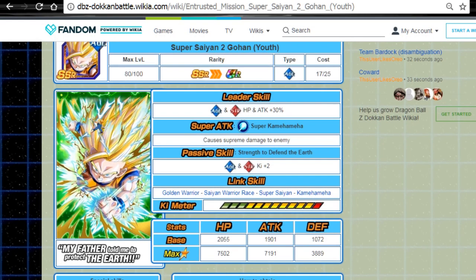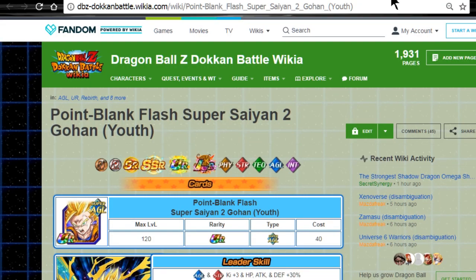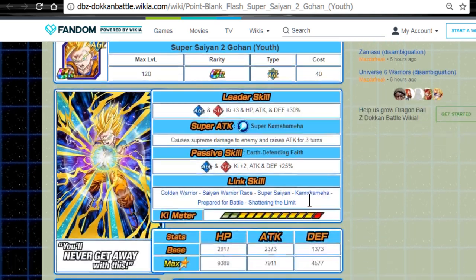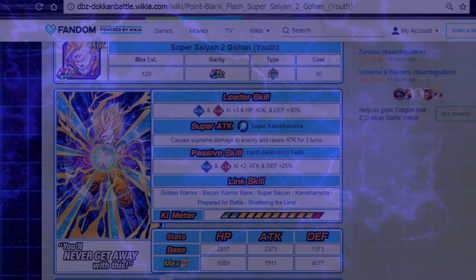Once you Dokkan awaken him, you get Point Blank Flash Super Saiyan 2 Gohan Youth — he is really good actually. He's a really good support unit and a decent damage dealer on a mono Super Saiyan 4 Vegeta team. That's it guys — I just wanted to go over that with you real quick. Stay tuned, I'll be doing more content this week. Hit that sub button if you're new and I'll catch you guys in the next video.